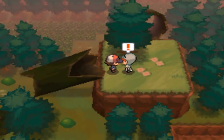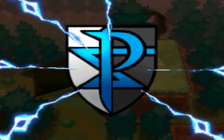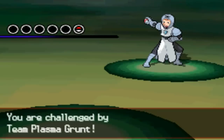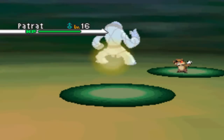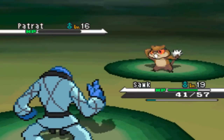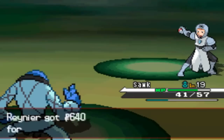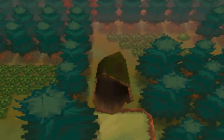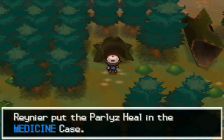We found a Team Plasma Grunt who says he'll hold us here so his friends can get away. We battle him - I send out Sawk and go for Low Sweep, defeating his Patrat. He claims he was buying time but I don't believe him. We find a Parlyz Heal nearby and put it in our bag.